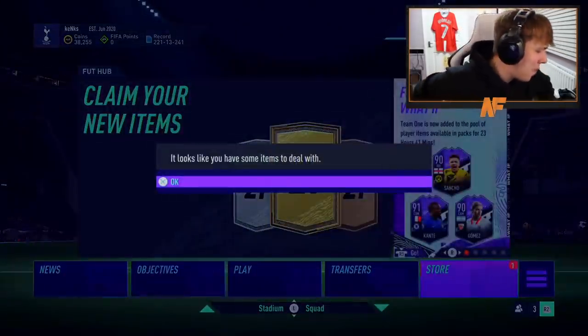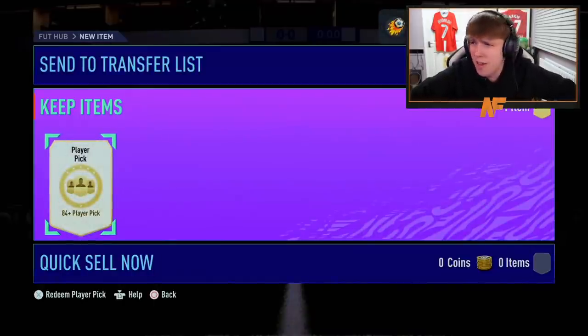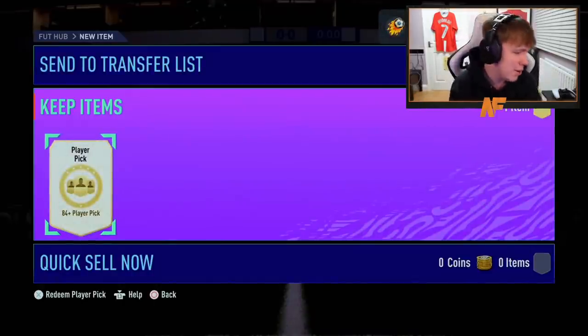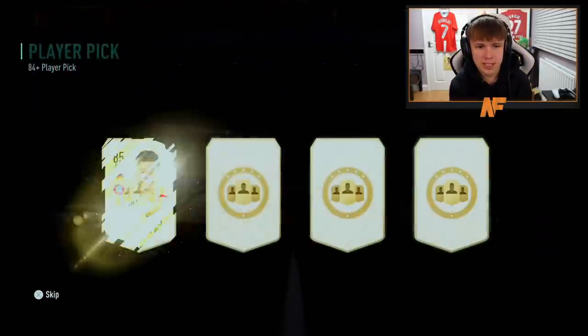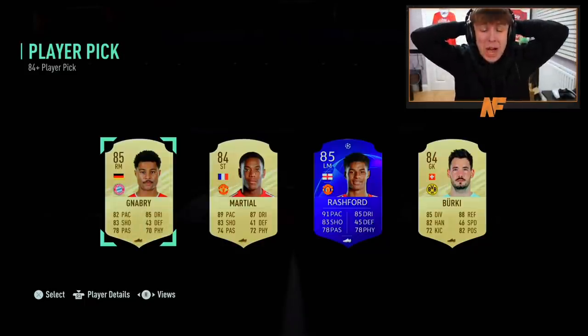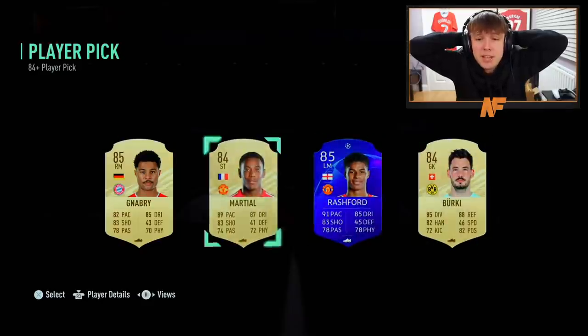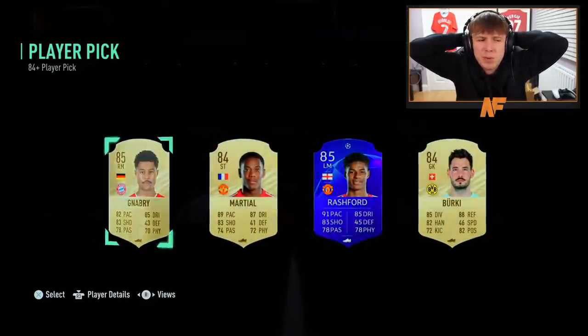Here we go — Kinks, player pick number ten. We're going through these pretty fast but they're very fun. A long walkout, but he does get a Rashford in there — Rashford can definitely still be used at this stage of the game. That's probably the worst player pick so far.